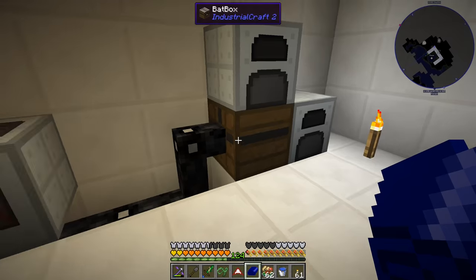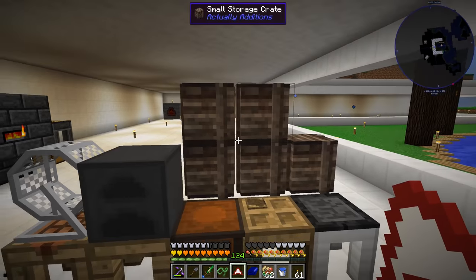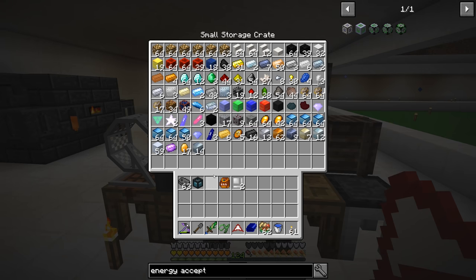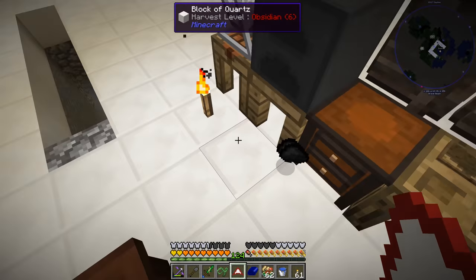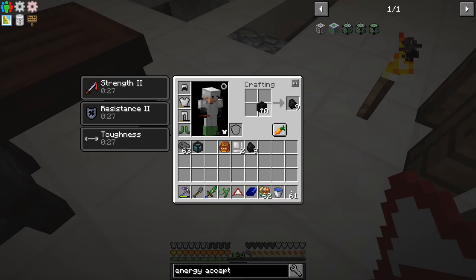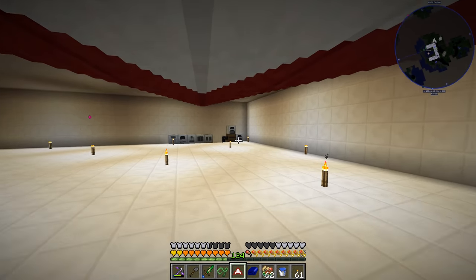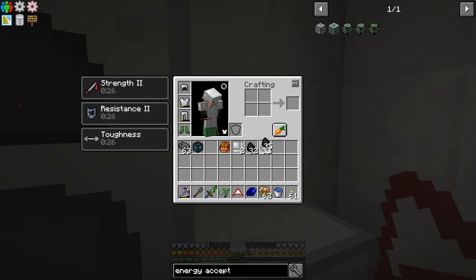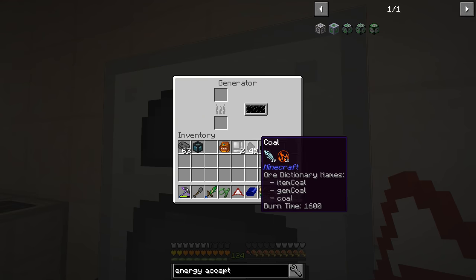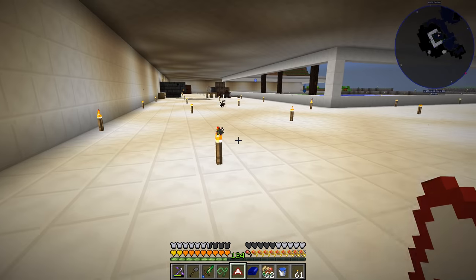Let's go put the coal in our generators over here and get power going. So just do it like that - that'll go in this one, this one goes in here. Okay, so there's our tin item casings. It said that had to go around a glass pane. We don't have any glass made. Well, that's easy enough - let's smelt down a full stack of sand, might as well do it.